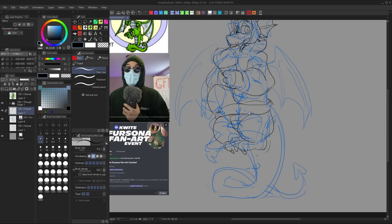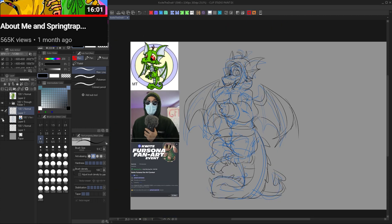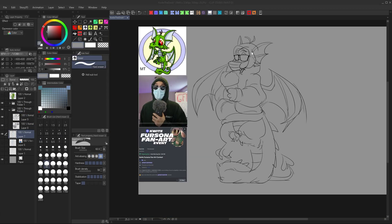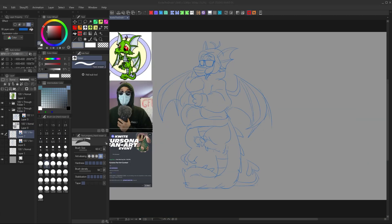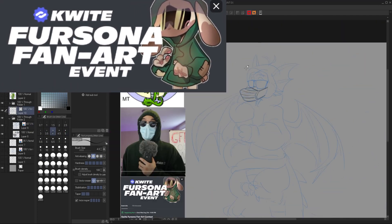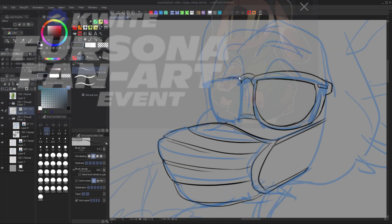I joined his Discord previously because I saw that he had an art contest before where people drew him with his boyfriend Springtrap from FNAF. And of course I wanted in on the next possible art contest. Luckily, this contest had to do with making him a fursona — definitely in my wheelhouse.